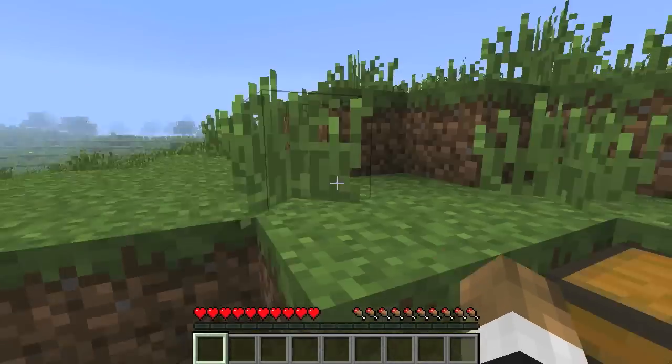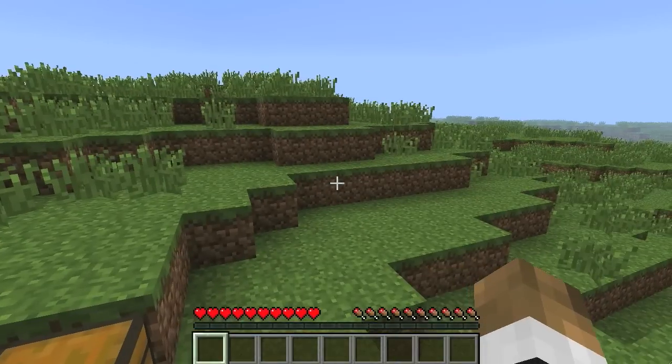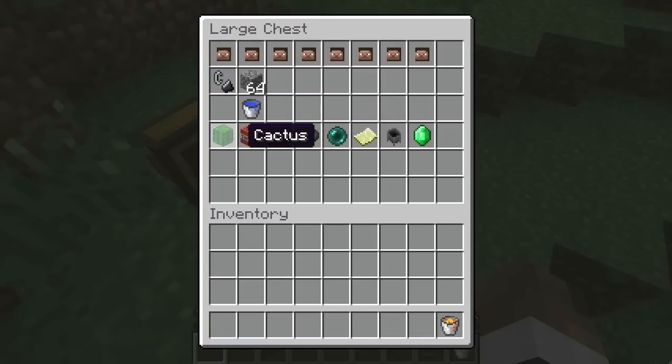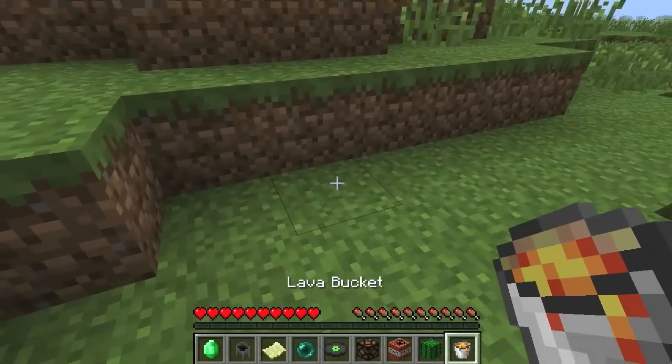Hey guys, there seems to be a lot of confusion lately about exactly what the best way to make a quick nether portal is, so I thought I'd clear that up a bit for all of you guys who have been having trouble with it. A lot of you were pretty close, but here's the real way to do it.